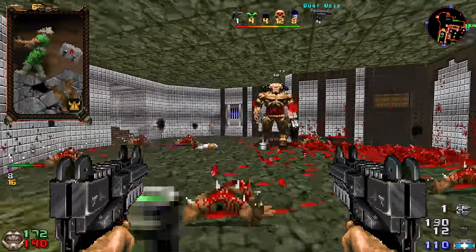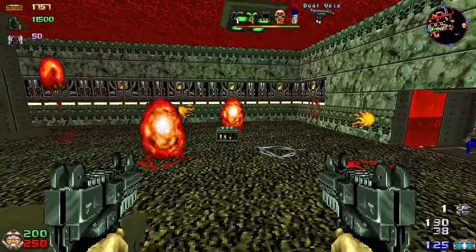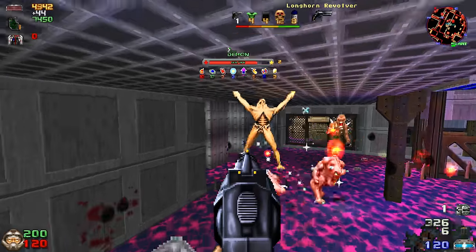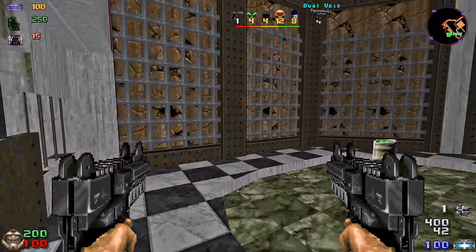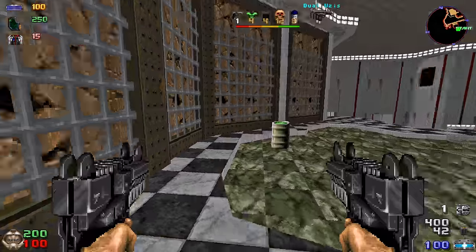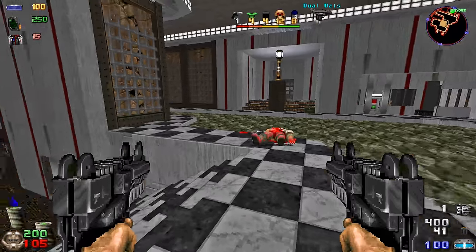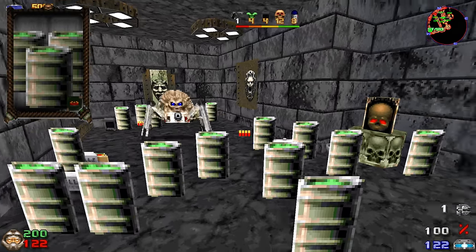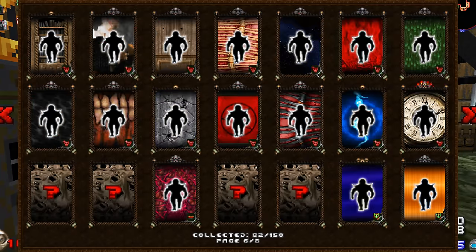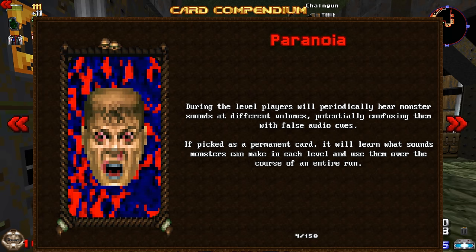There's earthquake and so much more madness — like literal madness. There's a card that summons illusions and a card that makes you start hearing things that aren't there. You will literally lose your mind. Whatever you do, never choose barrels of fun. There's a card compendium where you can view all the cards you've chosen before and find extra information about how each card functions.